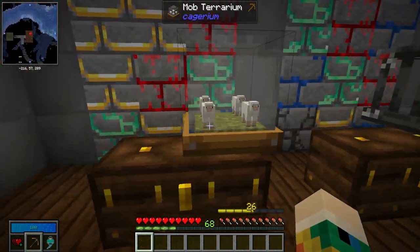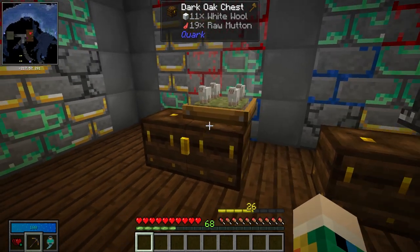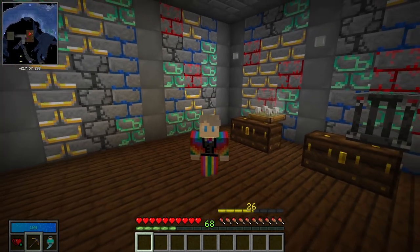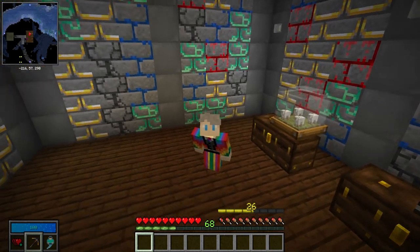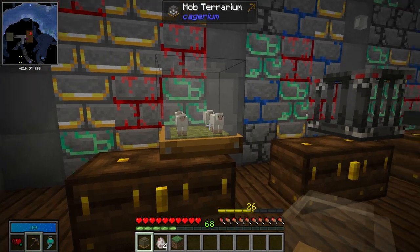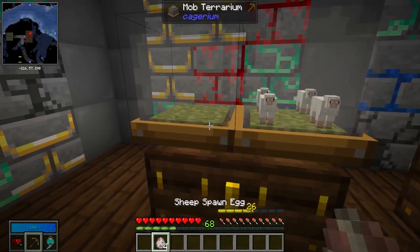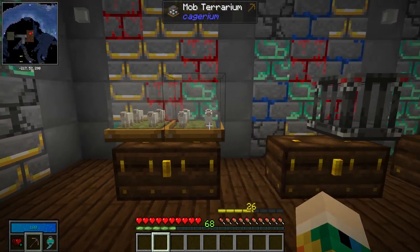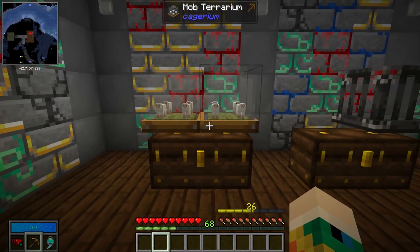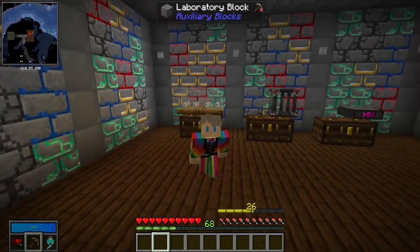On the plus side, you can add some grass to make the sheep happy and it will still passively generate all those materials. Probably the strongest feature of Cagearium is how easily you can replicate the farm — if it isn't quite cutting it, just make another terrarium, add a grass block and four more sheep, and you've doubled the size of your farm very quickly and very compactly.